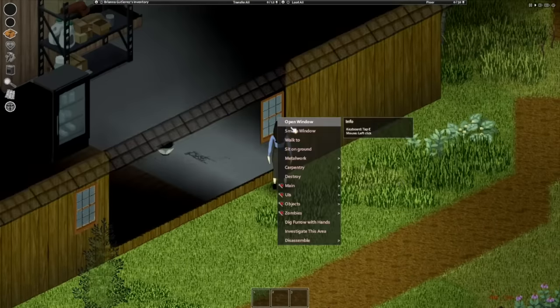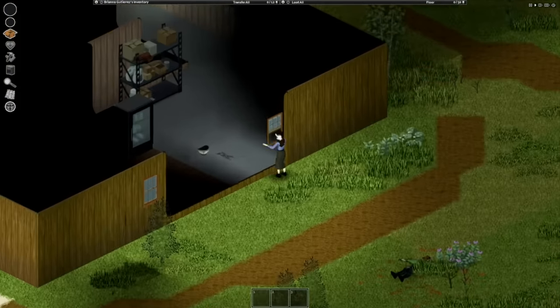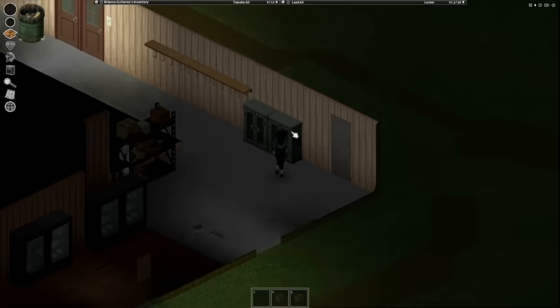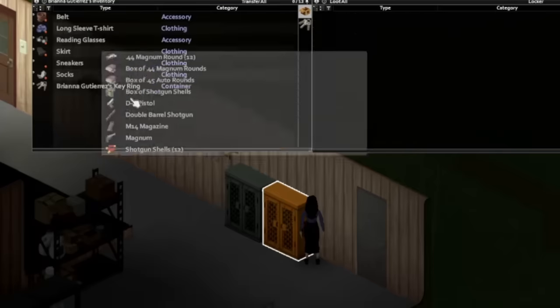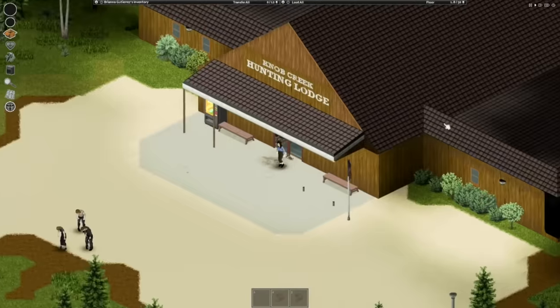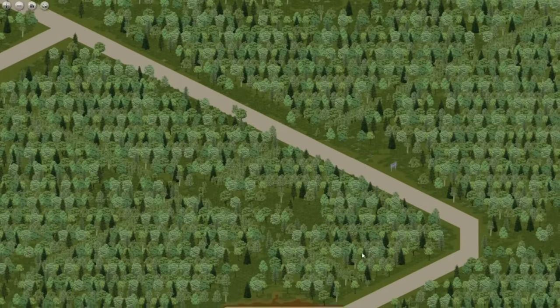This is one of the few buildings I have ever encountered in which you can just climb in through the back window, not set off any sort of alarm, grasp around in a wild frenzy, and just walk away with a bunch of ammunition and guns.